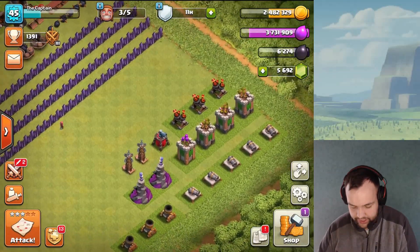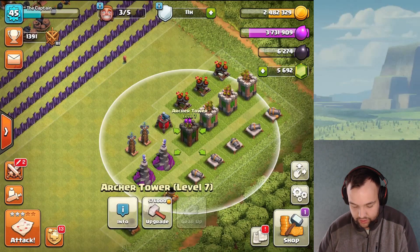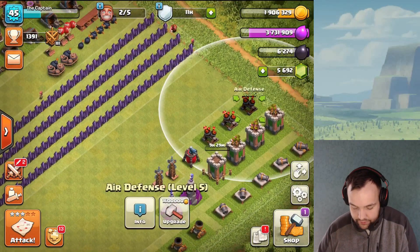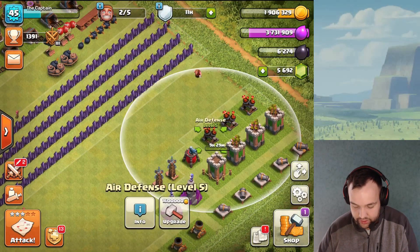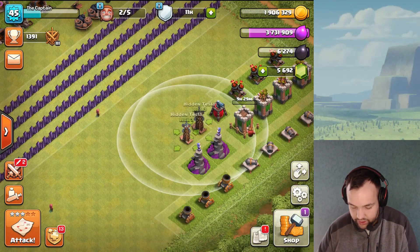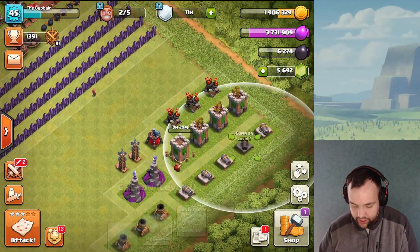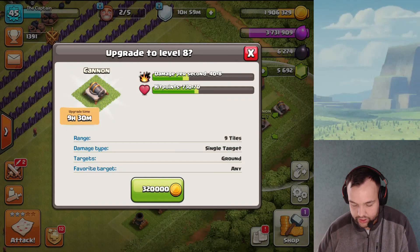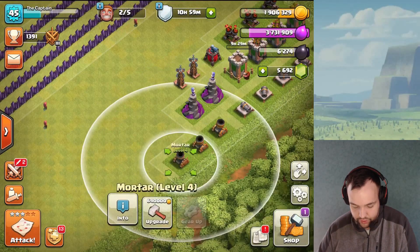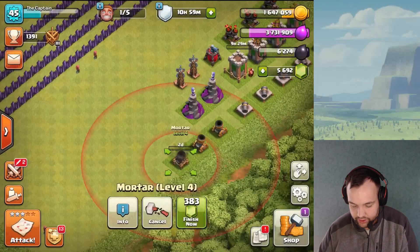Let's check what's maxed: this is max, this is max, this is max. We need to upgrade this archer tower — that'll be max for Town Hall 7. The teslas are maxed, wizard towers are maxed. We need to do the mortar — that takes really long — so I want to start with the mortar first. Level four here, so we need to do that.